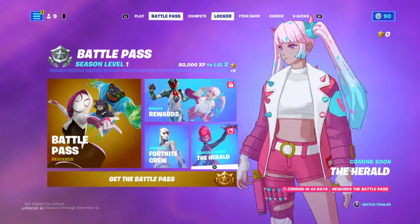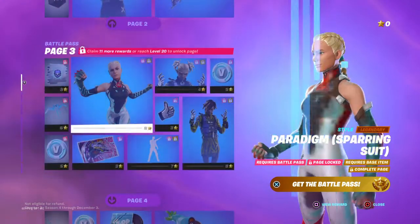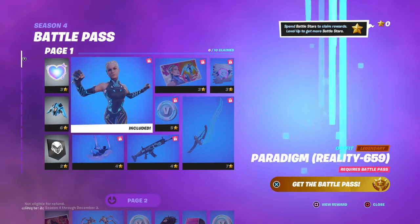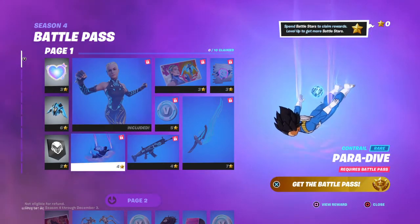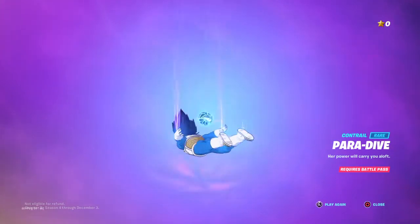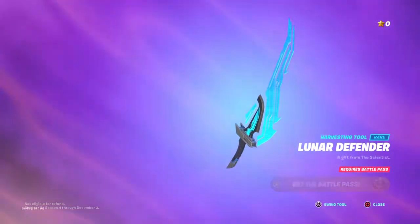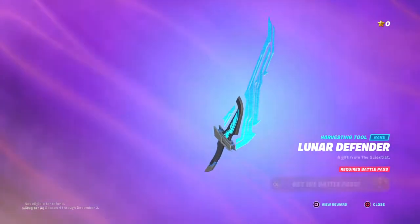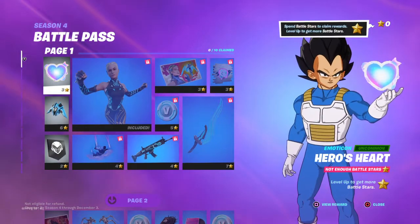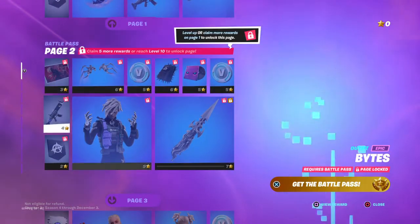We're gonna go over the new battle pass first. If you unlock the battle pass, you get Paradigm - I don't know how to pronounce it - Reality 659. That's weird, Paradigm. You actually have the zero orb. Lunar Defender. You also get this loading screen, Hero's Heart, for free, and the Lunar Hyper Jet.